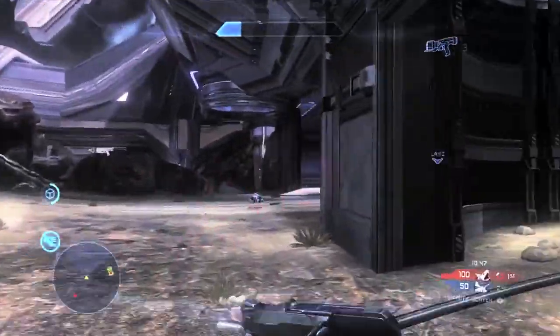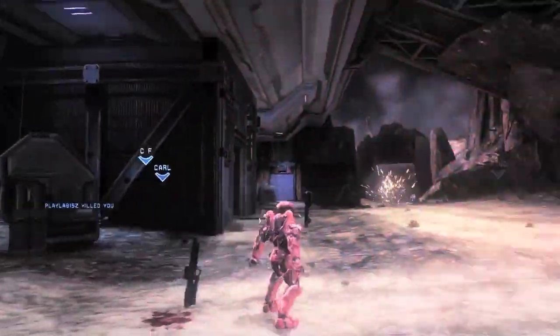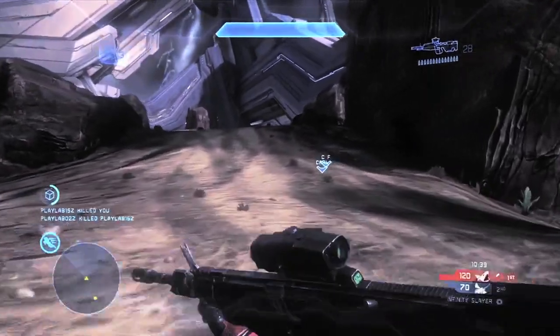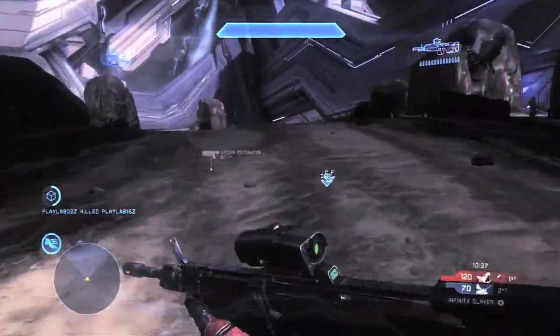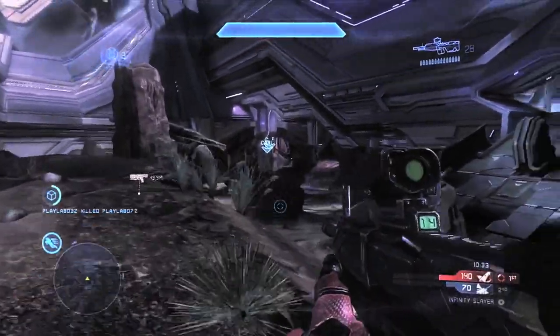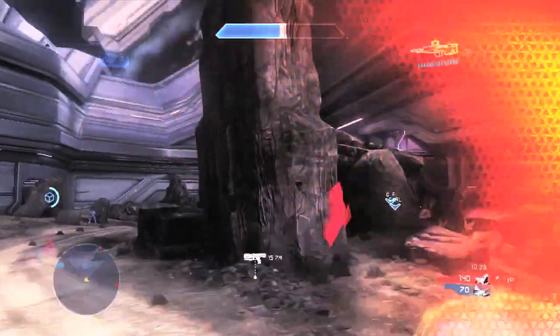Now one thing I wanted to point out here with the Sticky Detonator — he's sprinting, and you can see where he was holding down the R-Trigger and it was actually showing on the little reticle that you were still holding it, letting you know that if you let go it would explode. I really like the fact that you can still sprint while holding that. That's a really cool idea and I'm definitely digging that.